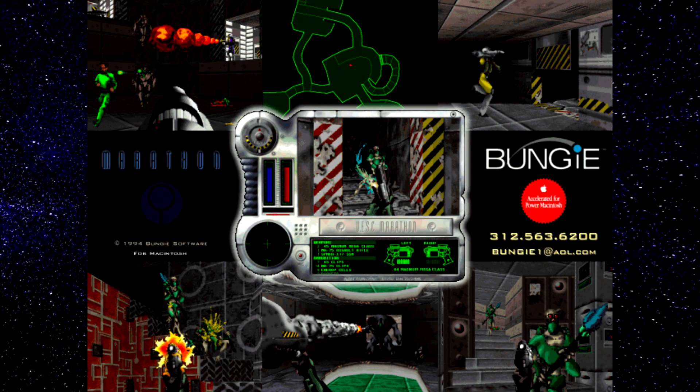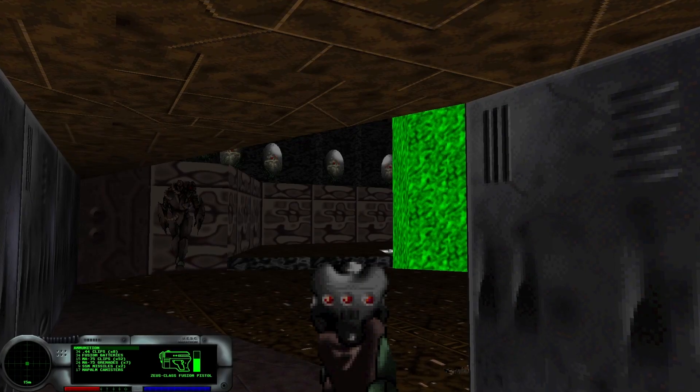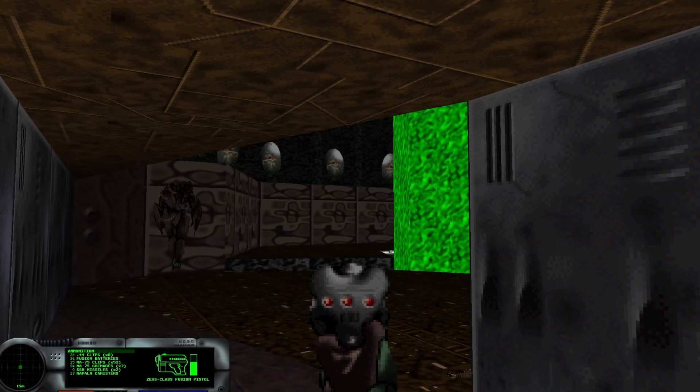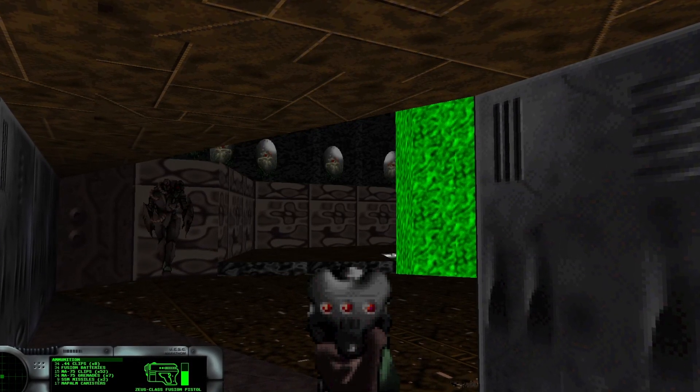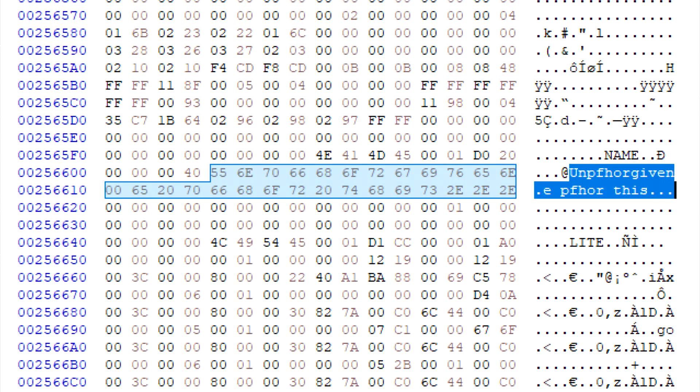There are two original level design notes in the next chapter that are tied to one mission. Perhaps a mission was added here as things got shifted around. This level does seem to be intentionally made for the Pfhor ship, so the possibility that it was moved from a later mission is somewhat unlikely. There are some remnants in the original design map files that suggest the level Unforgiven was originally going to be called Ain't Got Time for This, which further suggests the level may have been moved to the end of the chapter and a new level added in, but who really knows.